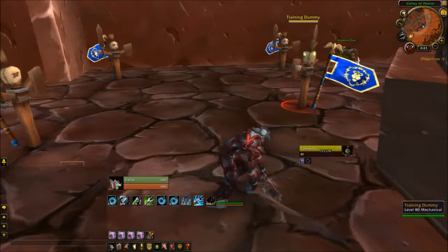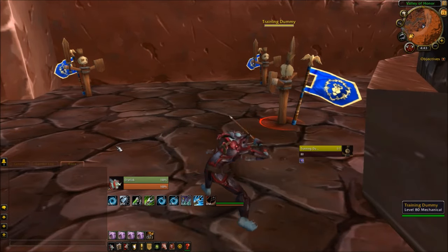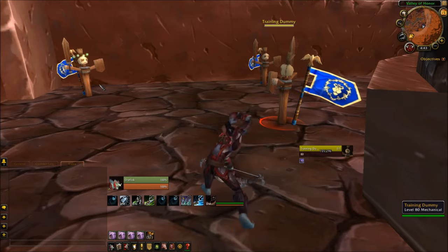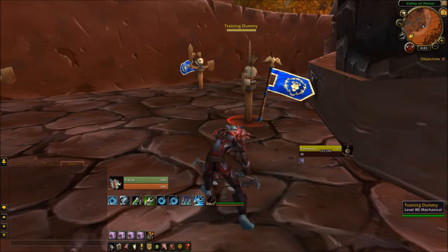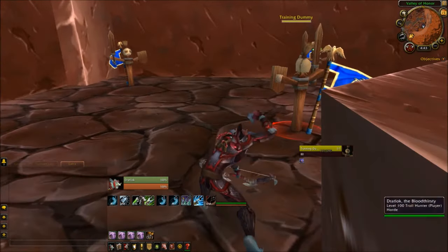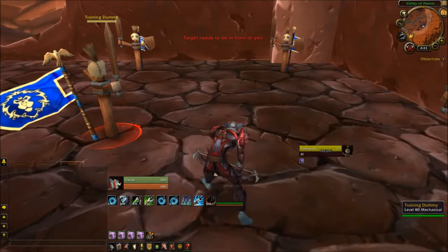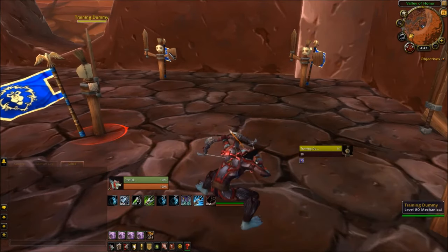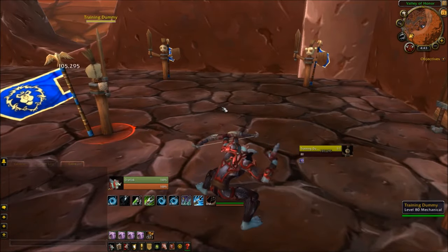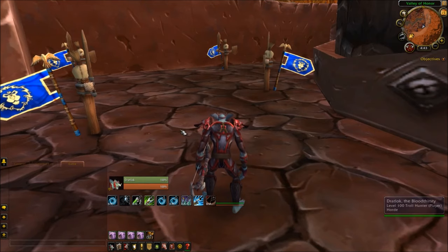But let's say you want to keep your current target and slow somebody else down — you can simply mouse over them and it'll go on them, just like that, as you can see they're concussed. I also have this set up for Counter Shot, so if I want to slow this person and silence another, I just mouse over them. It's a really nice macro for most of your abilities — I usually put interrupts and CCs into this type of macro.